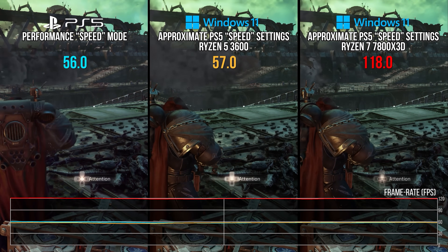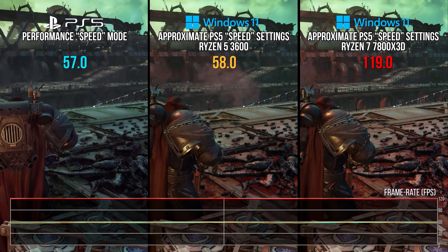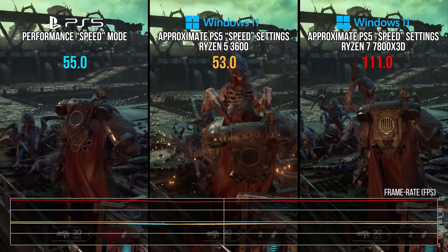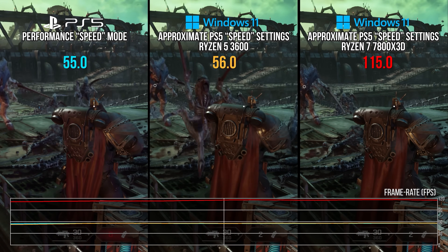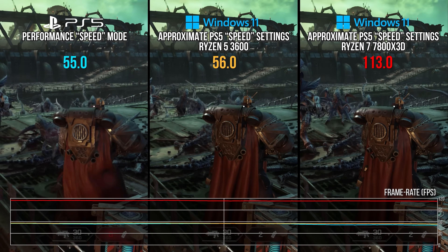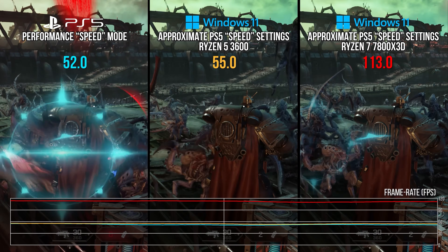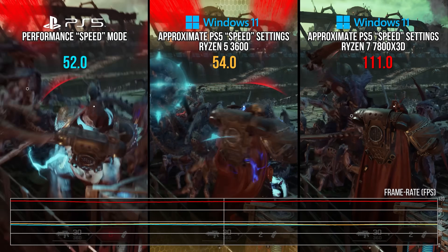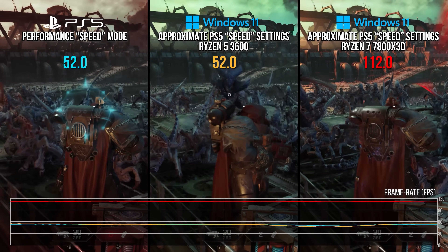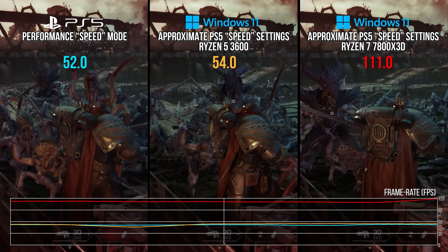To assess CPU limitations across platforms, I loaded a scene from the very beginning of the game with the Ryzen 7 7800X3D, Ryzen 5 3600, and PS5 set to speed mode. The PS5 performed almost one-to-one with the Ryzen 5 3600 in this CPU-limited scene. At the beginning of this console generation we said the Ryzen 5 3600 would be similar to the PS5's CPU, and in this case that held very true.